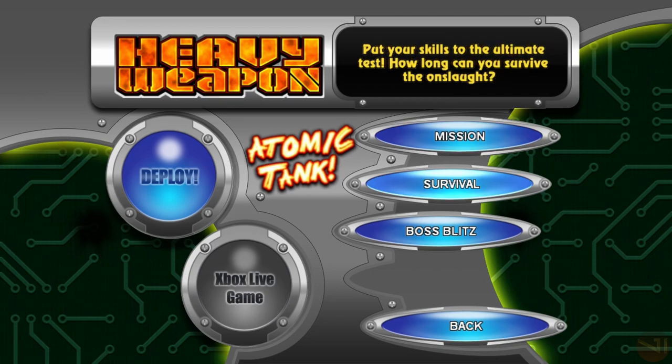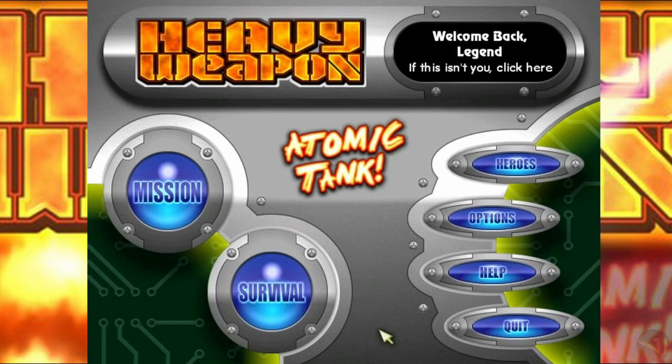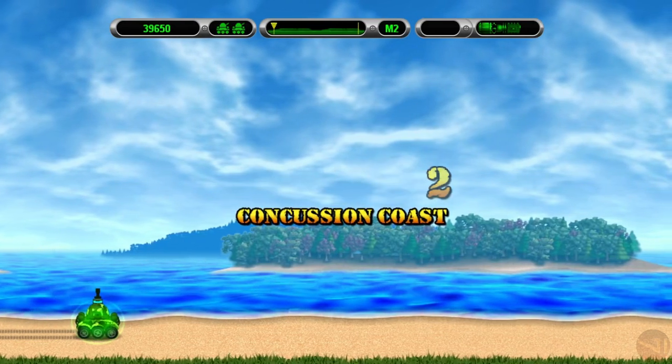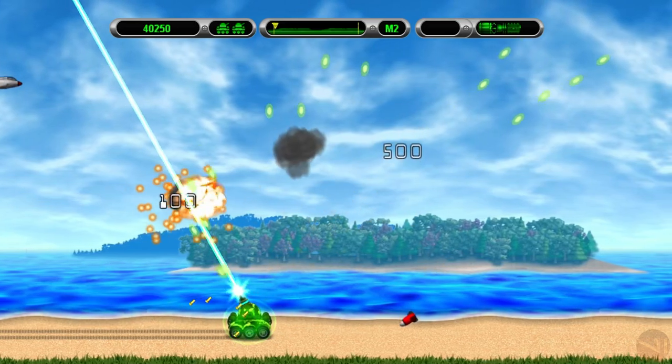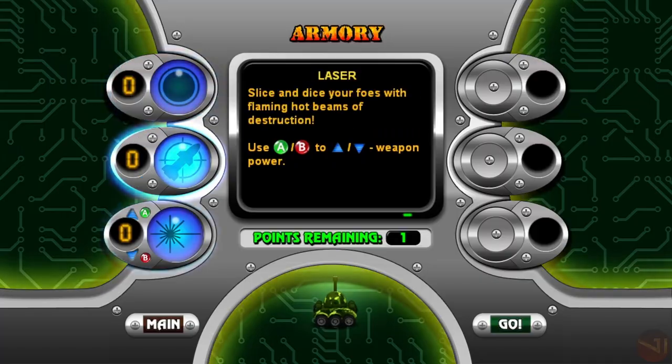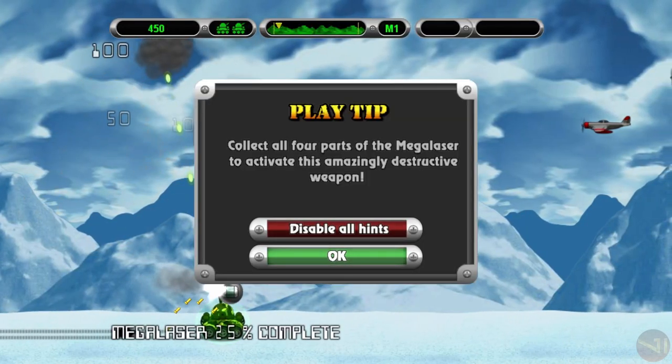In terms of game modes, there are three total: missions, survival, and boss splits. PC does not have boss splits, unfortunately, whereas consoles do. Mission mode offers insight into the story behind the atomic tank fighting the red star, which was just covered. Before and after each mission, upgrades are presented, except for the very first mission which acts as a beginner introduction.